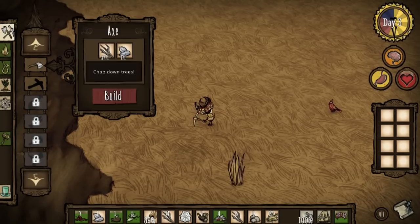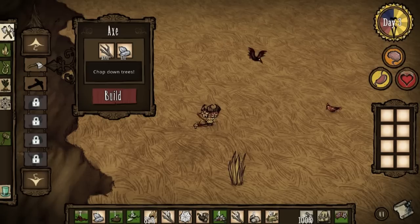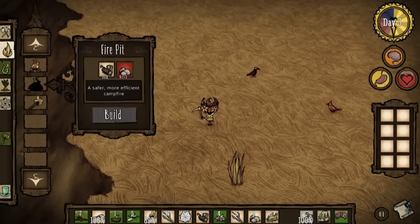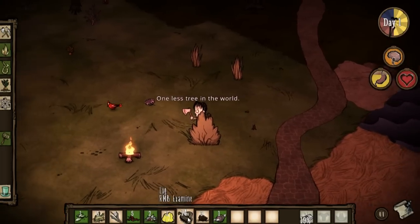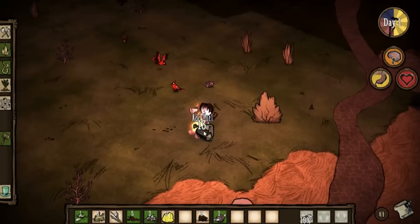Don't Starve is a game about survival in the harsh wilderness. The game is presented in a top-down fashion featuring 2D sprites in a 3D game world. You'll need to gather supplies, craft tools, hunt for food, and a variety of other activities to increase your odds of living to see the dawning of a new day.